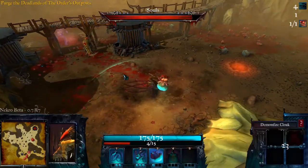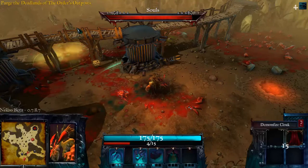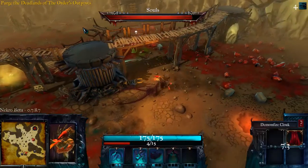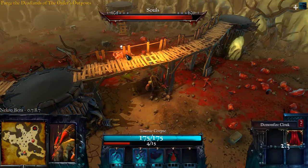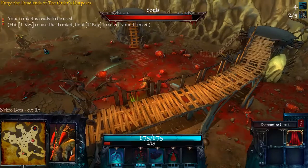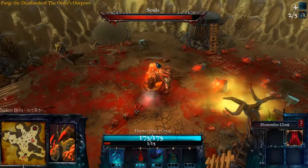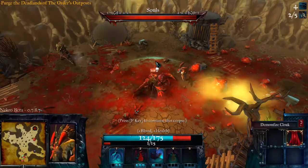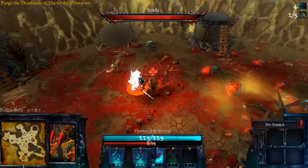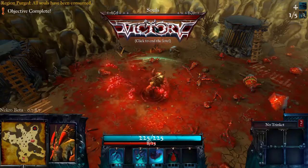We shouldn't have too many problems. We're down to two enemies now, which is going to be a lot easier to deal with. However we're running low on units of our own, so we should try and use this one here — get in range without attracting too much attention. And we have dealt with them pretty well. Not too much trouble at all.